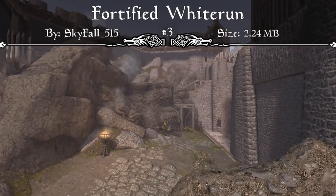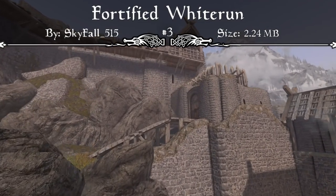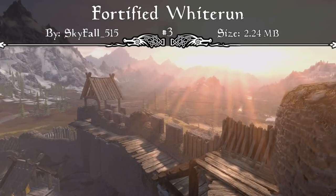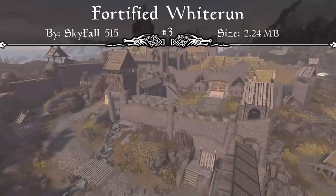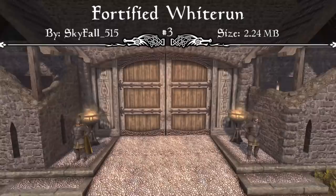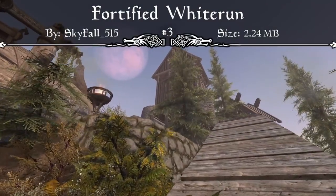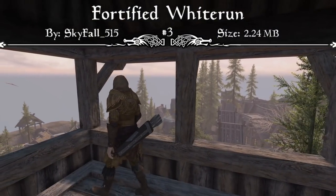The mod author states that Bethesda did an incredible job designing the five major cities by placing them in strategic locations with exceptional defensible layouts, but each city has some very questionable and illogical design flaws — such as Whiterun's walls being so low. These are now changed to be completely new and fortified, and actually make sense in terms of staying defended during the Civil War. This mod has been created with compatibility in mind, so it should be compatible with other overhauls such as JK, Kato, Capital Whiterun Expansion, and other Whiterun overhauls that don't cover the exterior.